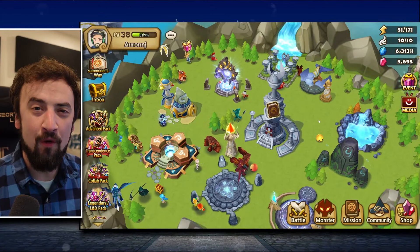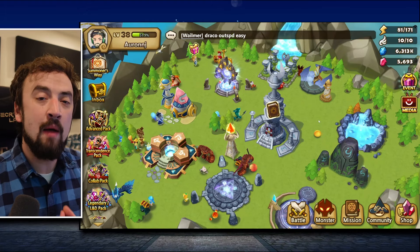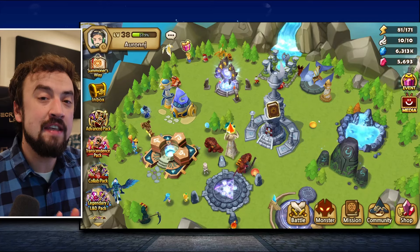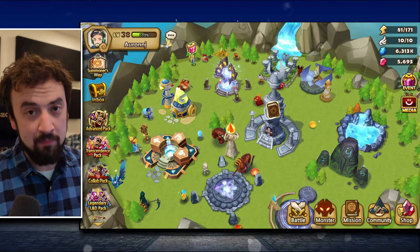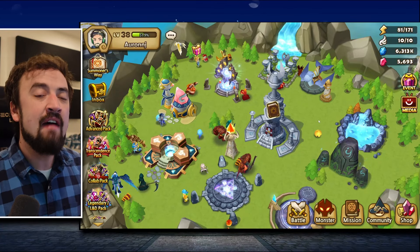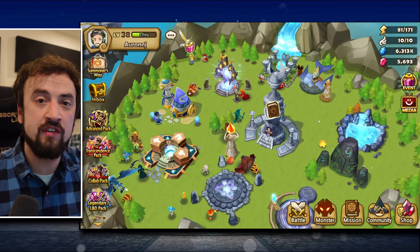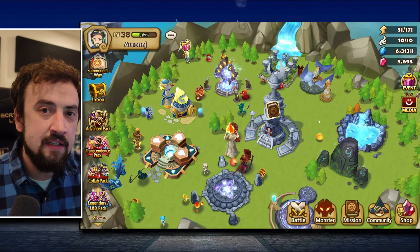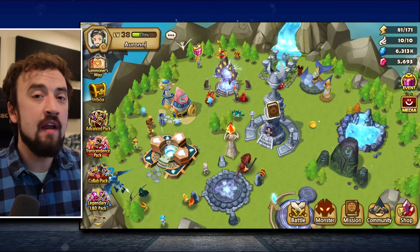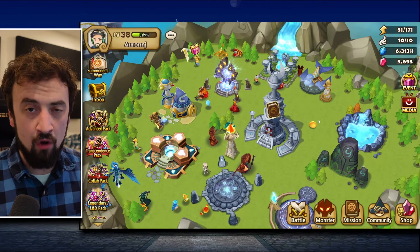Good morning everybody, Oranjay here with another Summoner's War video. Today I'm going to walk you through how my brand new account was able to clear Giants 10 on day 7. I can clear Dragons 10 and Abyssal Dragons — I still have to manual that — but Giants 10 I have on auto on day 7. We're in day 8 as I'm filming this.